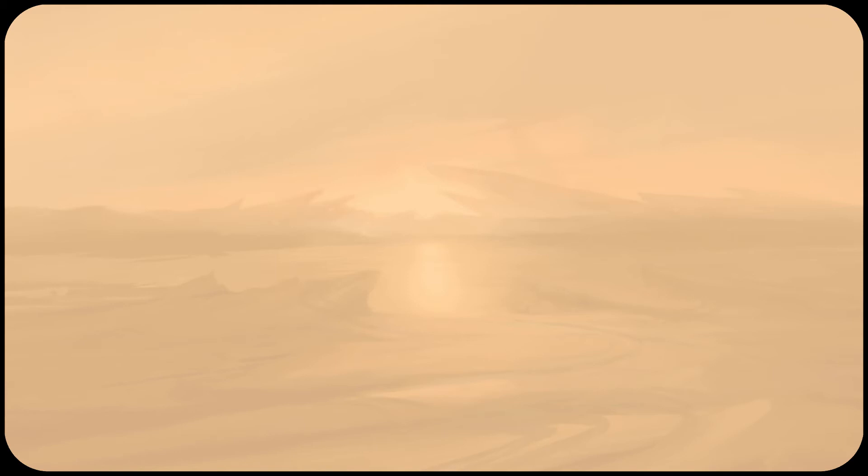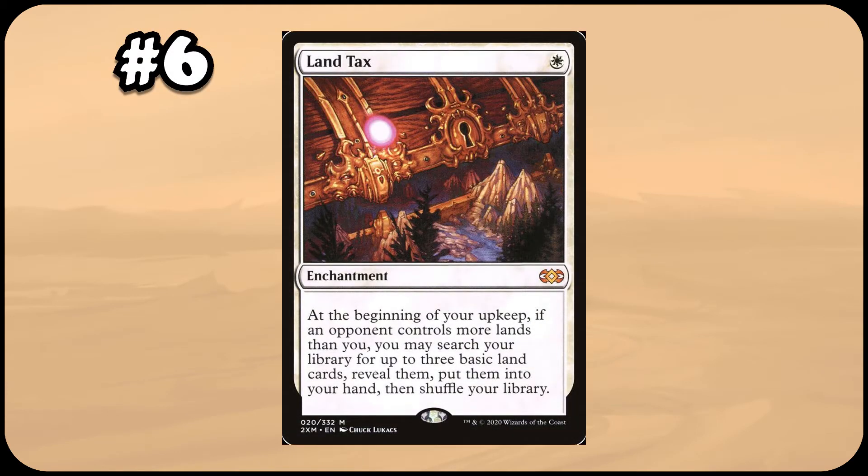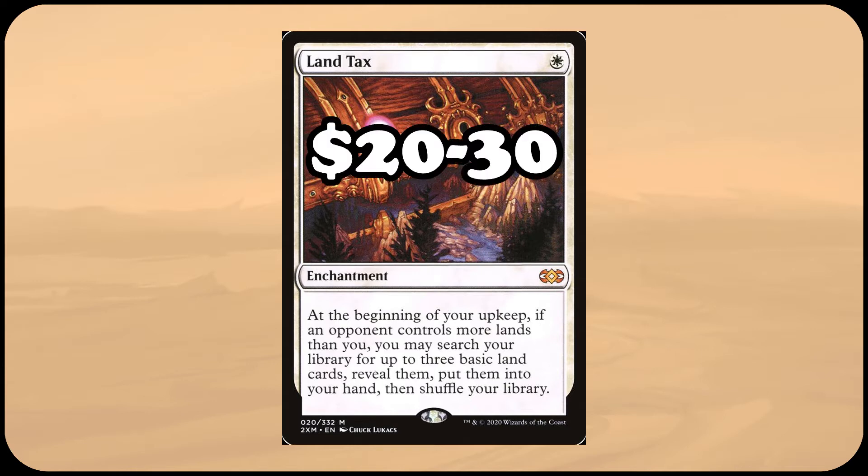For the last of the reprints, I've chosen Land Tax — a one mana enchantment with: at the beginning of your upkeep, if an opponent controls more lands than you, search your library for up to three basic land cards and put them into your hand. This efficient enchantment lets you almost always hit your land drops, while simultaneously thinning the deck if you are flooding. Despite several reprints, this card has maintained a $20 to $30 price tag. An auto-include in so many decks, it still needs more reprints, ideally not at Mythic Rare and dropped back down to Rare, which would increase supply in a meaningful way.